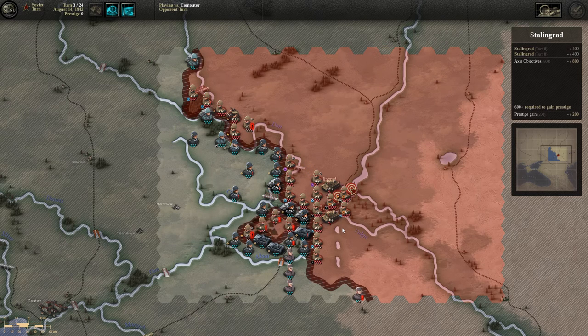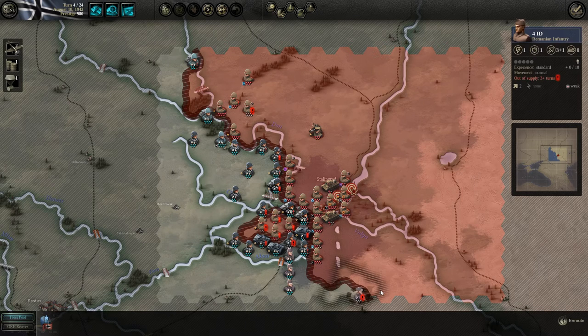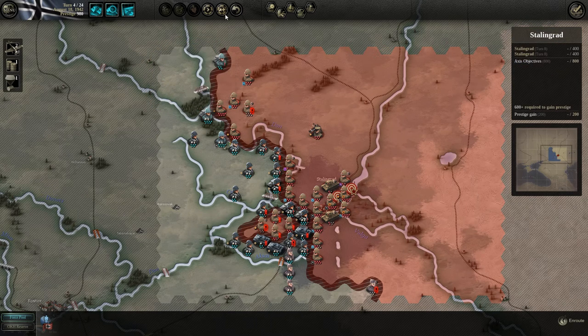Now they have serious problems — they can't attack anymore and as predicted they're withdrawing. We have to go for this tank. It's turn 4 and now we have a problem with the weather — that's very unfortunate because my tanks are not resupplied. I hope this causes problems for them as well, but basically we're losing a turn because we can't attack. Move back — that's bad.